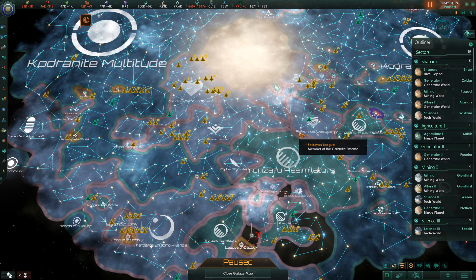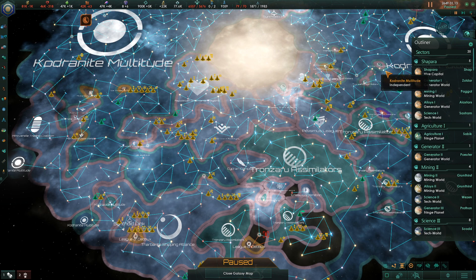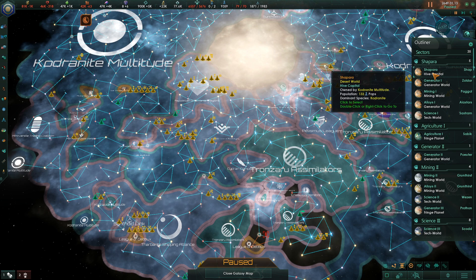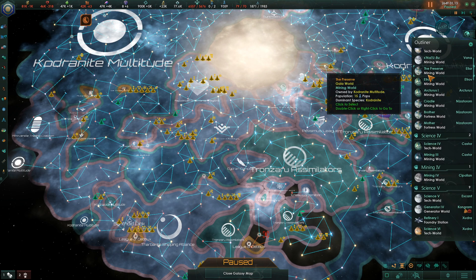We didn't lose any territory, but we gained a fair amount of territory. And to that end, we've got some work to do - some organizational work. We need to go through every single planet, every single station, and evaluate, at least for the stations, whether they need to still exist. The planets, of course, will, and we'll just need to construct on them.